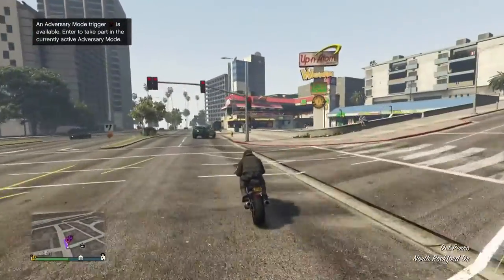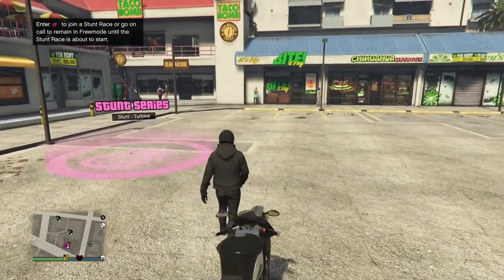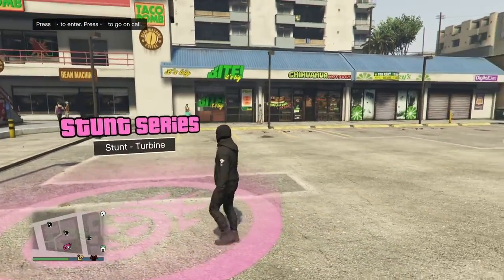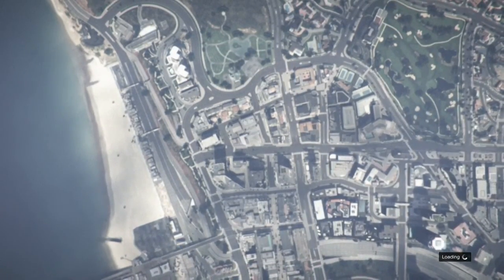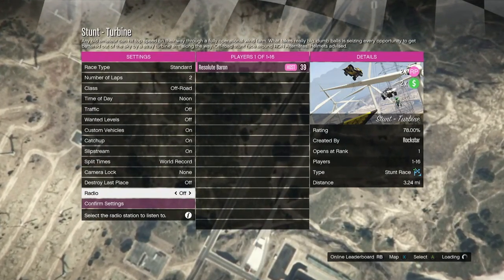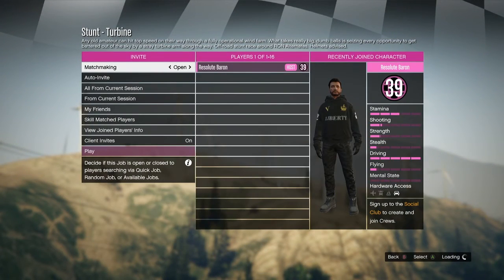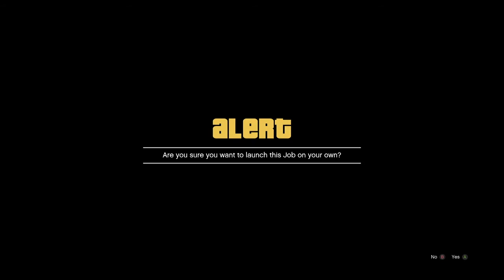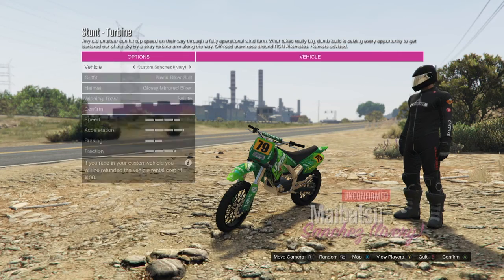Around ten thousand dollars in almost every single race you do in GTA Online. I'm going to go to one of these races here. The reason I had you guys go into an invite only session is because this is going to be a solo method — you can do this by yourself or with friends. We have an off-road race called Turbine. Turn off matchmaking and don't invite anybody, because if you want to get the most money, do this by yourself.